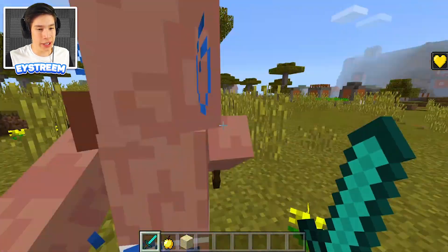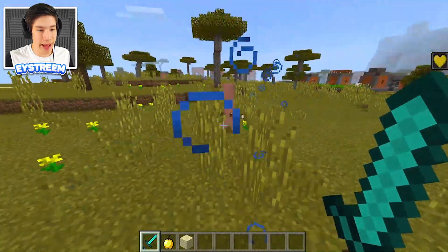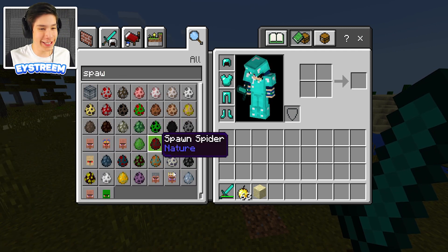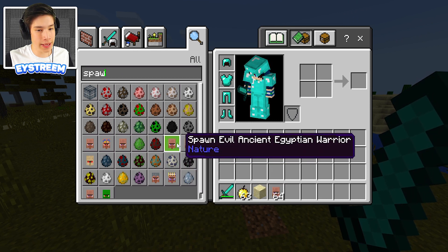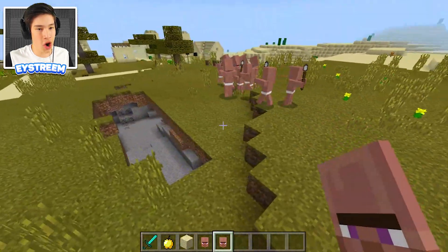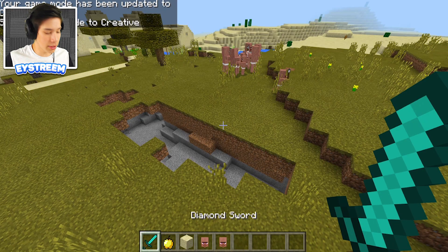Since the mummy won't fight, let's switch into creative again. We're gonna spawn in a bunch of axemen and evil ancient Egyptian warriors and see if we can 1v1 them. Let's grab the Egyptian axeman and the evil Egyptian warrior and spawn a bunch of these guys in. All right, we spawned a bunch of bad guys in — let's switch into survival.